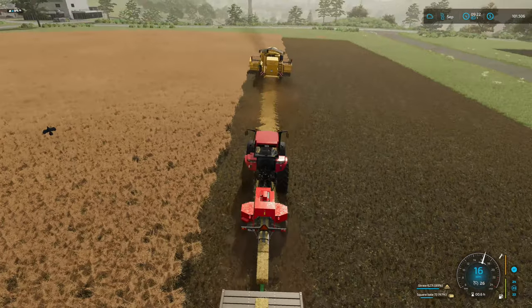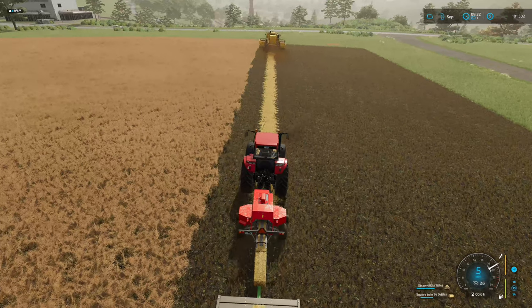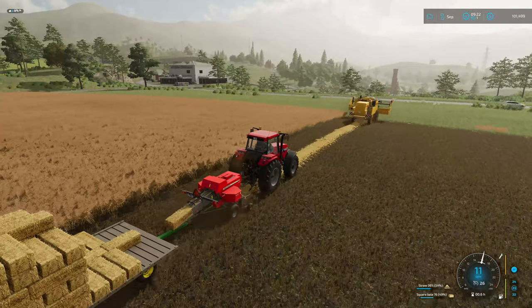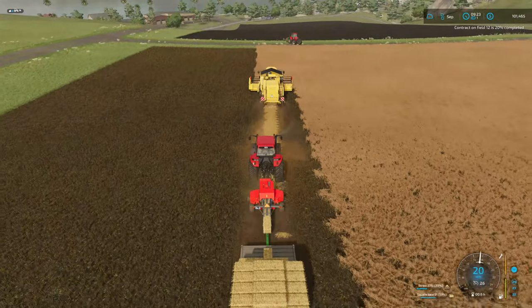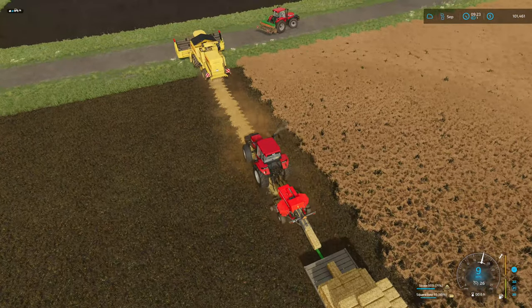We've made a good amount of bales — how much of this contract have we done? 17% — not a lot — and we've got 74, 75, 76 bales off of it. Pretty good, and the bale sell point is right over there, which makes things easy. We're coming up on a part I feared would be an issue — missing bales, and these guys are trying to turn around on each other.